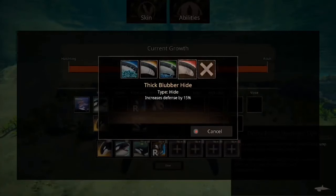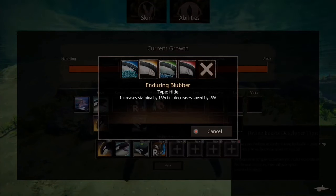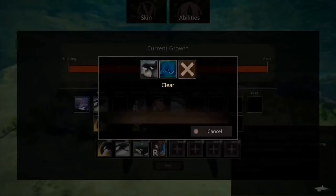Next up we've got Hides. Thick Blubber Hide increases defense by 15%. Slick Blubber means enemies who are pouncing you have their stamina drain 30% faster, and knockback is reduced by 30%. Enduring Blubber increases stamina by 15% but decreases speed by 5%. Insulating Blubber increases swim speed by 10% and turning by 10%. That's quite nice.